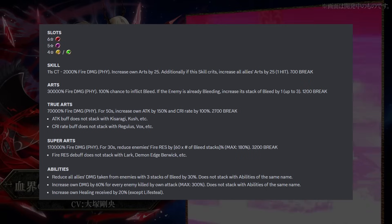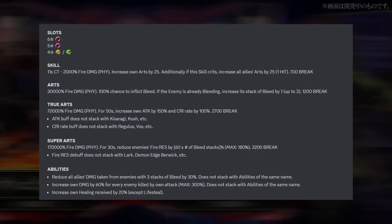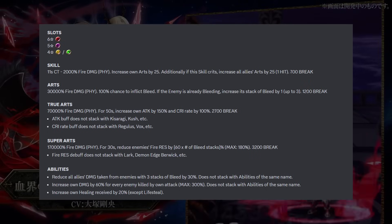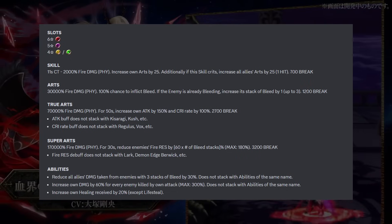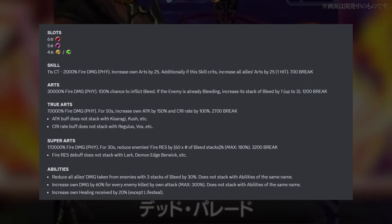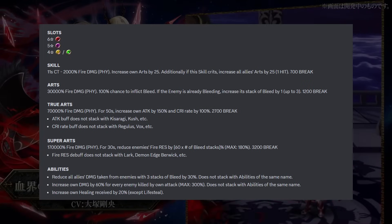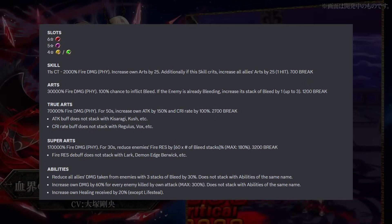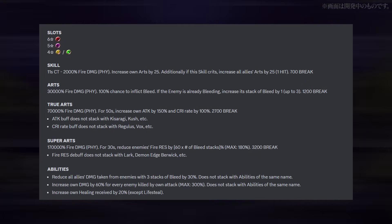Abilities reduce all allies' damage taken from enemies with three stacks of bleed by 30%. You increase your own damage by 60% for every enemy killed by your own attack, and increase your own healing received by 20%. That damage reduction is actually pretty crazy, and the massive damage buff upon killing enemies means that on any stage with multiple adds, he's going to be insane. Even without that 300% damage buff, he's still going to hit really hard because his multiplier is 170k.